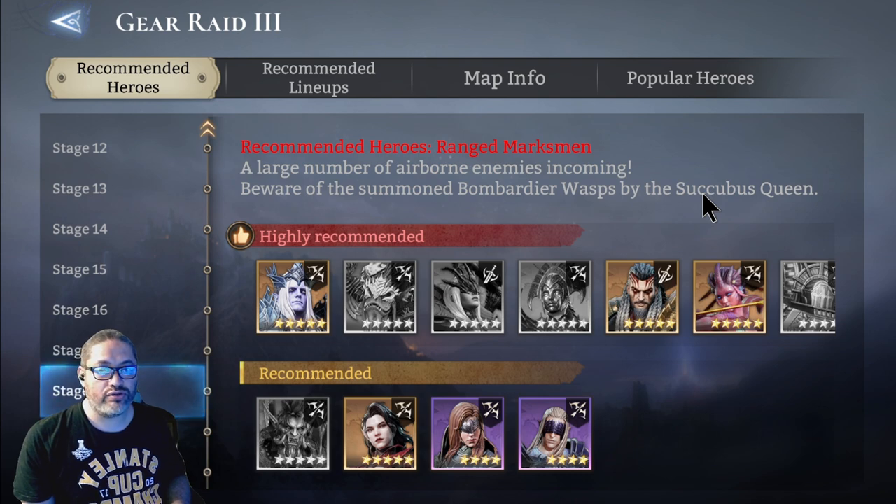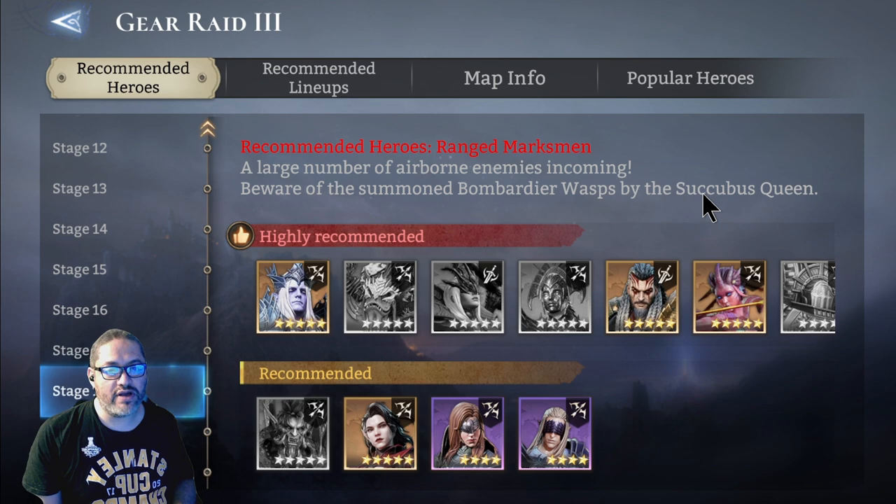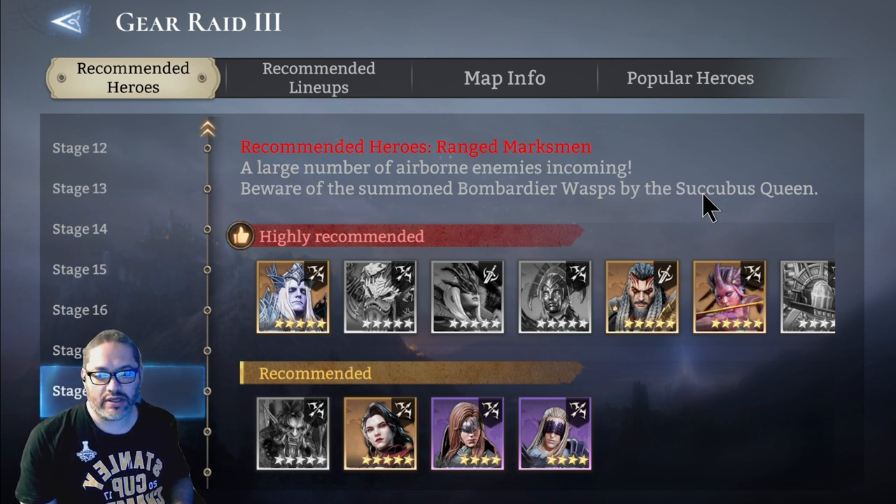I'm going to show you the same strategy using two different compositions. One is my very pay-to-win one, and the other one, I'm going to be using one legendary — a piercing marksman — but the rest are epics, and I'm going to show you how good the epics can be in this particular dungeon.